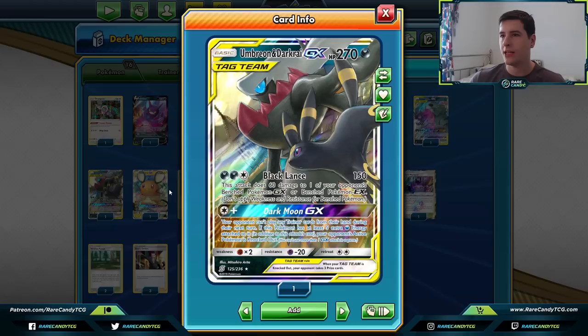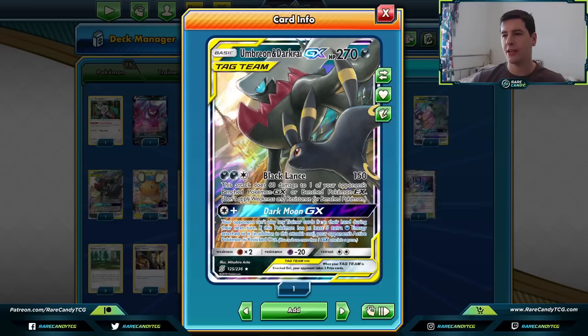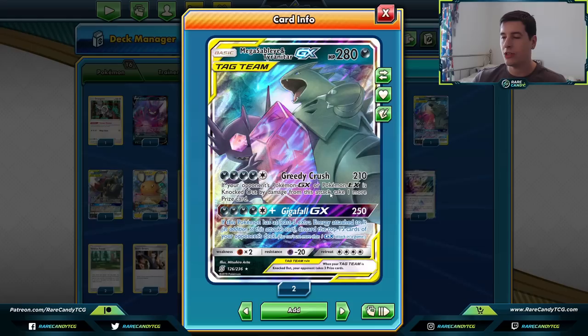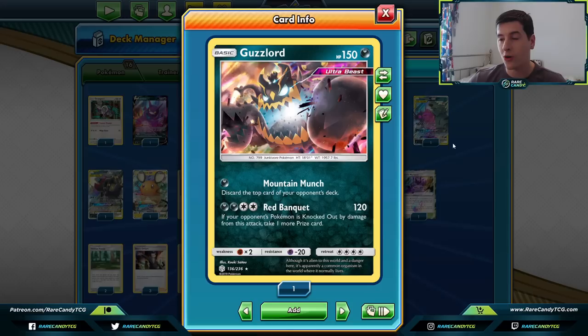We also have one copy of Umbreon and Darkrai GX. Black Glance is a solid two-shotting attack — 150 damage, then 60 to one of your opponent's benched GX or EX Pokemon. This is really good because that 60 snipe on something like a Mew Mew or Diancie sets up Mega Sableye Tyranitar for an extra prize. We also have Guzzlord with Red Banquet — 120 damage, and if that Pokemon is knocked out we get an additional prize card, great against one-prize attackers.